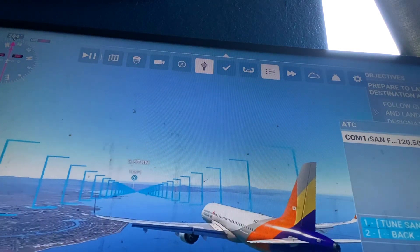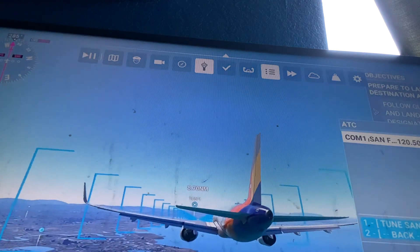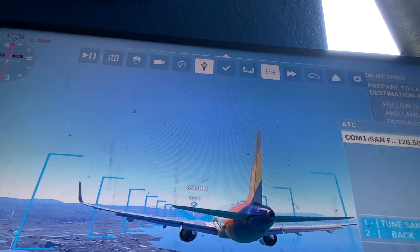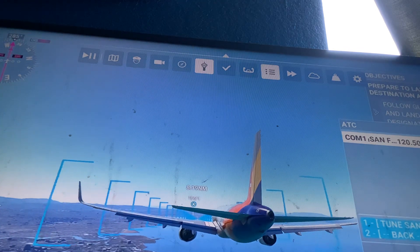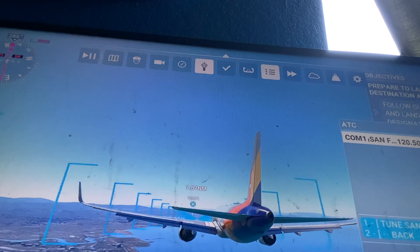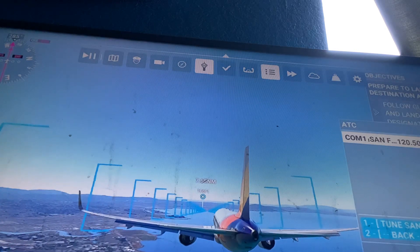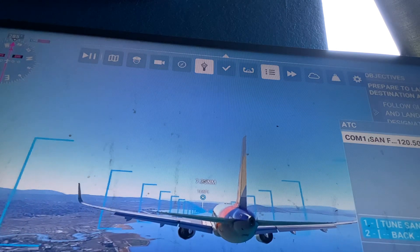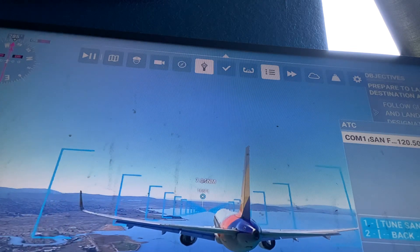What's up everybody — today is part two of trying to recreate Asiana Flight 214. The last one went horribly wrong, you can watch that on my channel. Last time it only went about three percent accurate, so we need to do better this time.